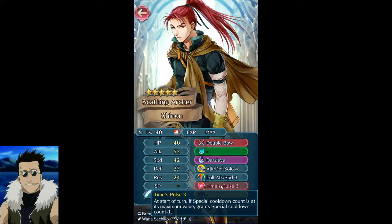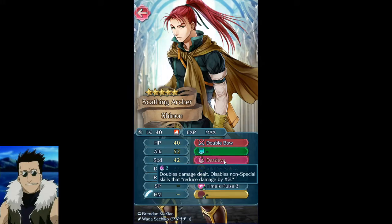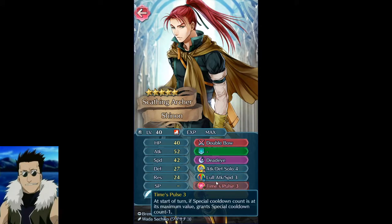I'll probably take Deadeye for any bow user because it's a really good skill. I might put Times Pulse on my Norne, but I'll have to think about what to do with him if I even get him — and if you've seen my summoning sessions, you know I rarely get anything.